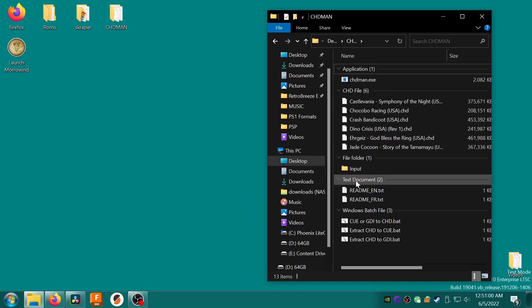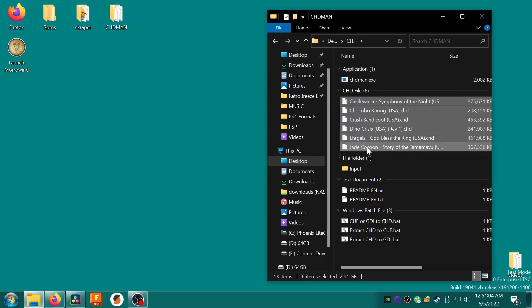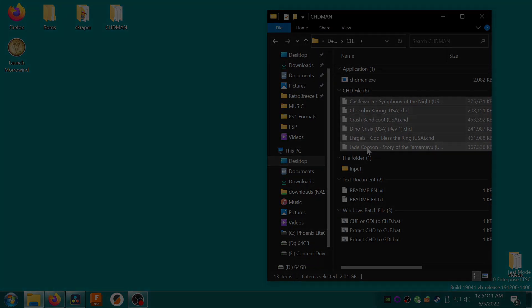When it's done converting, the terminal window will close automatically and you'll find your freshly converted .chd files in the chdman folder. You can right-click the folder and select Group By Type to make it easier to find your CHDs. Now just copy them back across to your Miyu Mini and enjoy all the disk space you just freed up. That's the first method, which you should use for any game other than multi-disc games.